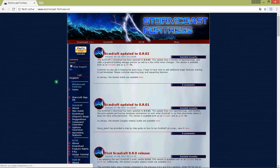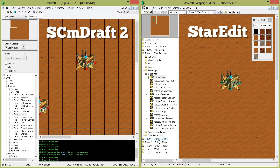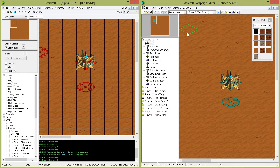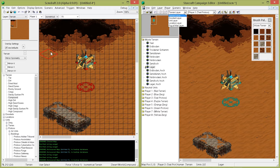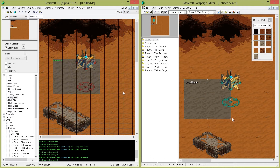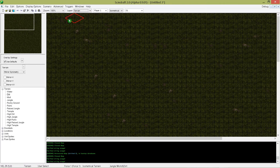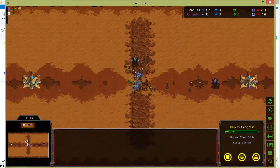SCM Draft 2 is completely free and you can download it at stormcoastfortress.net. I will copy a link into the description. But for the elements we are using today you can also use the original editor, so it's up to you what kind of editor you want to use. As the terrain creation process is super easy to learn I will not explain too much about that. In both programs StarEdit and SCM Draft 2 you will find different layers like the unit, terrain or location layer. When you start a new map you can decide the map size and in which terrain the scenario takes place. For example I am creating a 64x64 small map based in the jungle terrain. For this tutorial I already created a simple desert map.